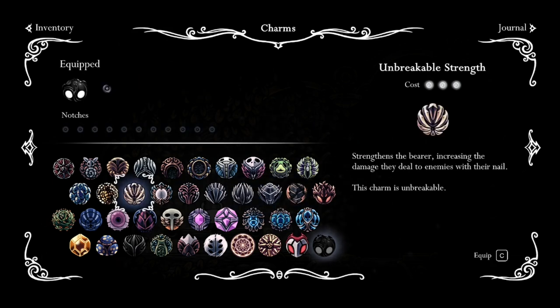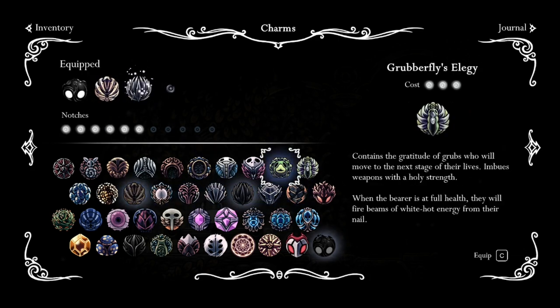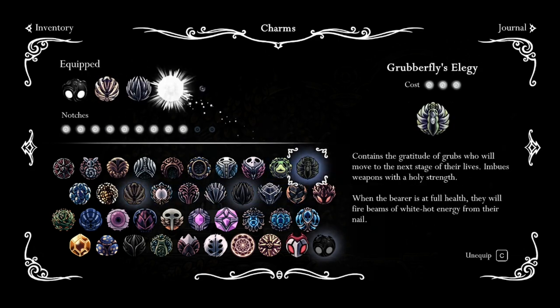The second setup is great if you want to cheese the boss, but it will take a few seconds extra to kill it. You can then use Unbreakable Strength, Quick Slash, and Grubberfly's Elegy. The last two charm notches you can fill with anything you want — it doesn't matter, anything goes.